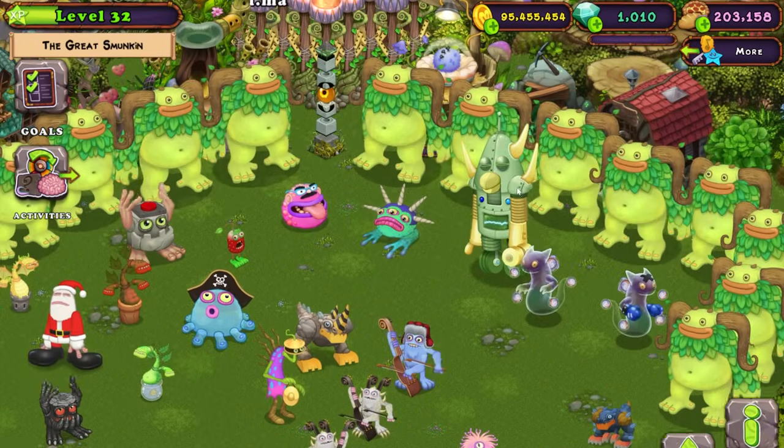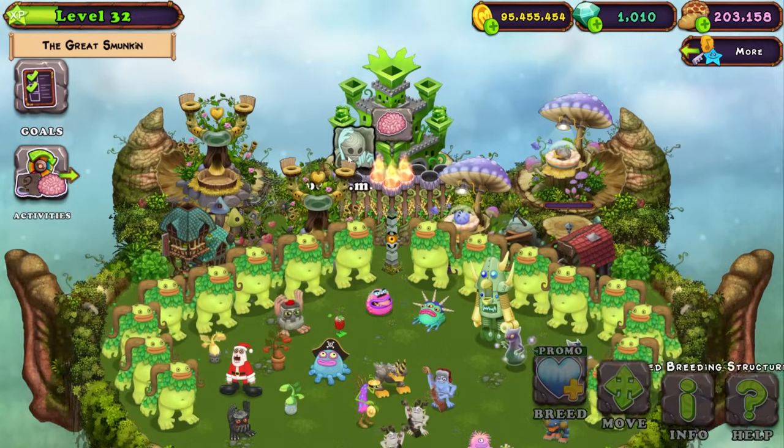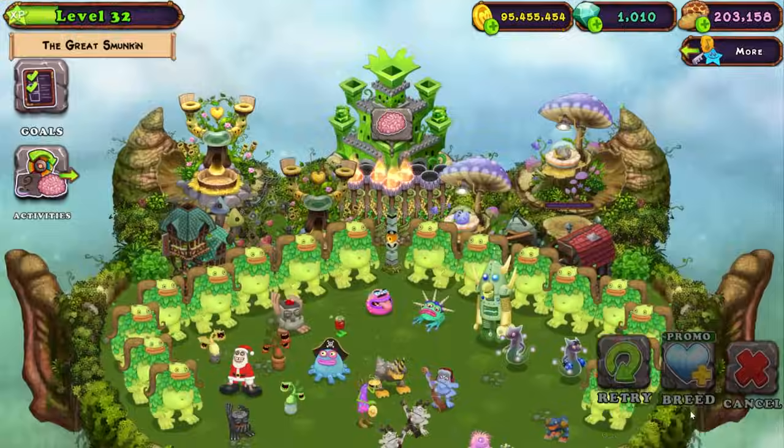What we can do here is Epic Furcorn. That combination is Clamble and Fwag, and we have both those monsters right there. They're decently high levels, so it shouldn't be too hard to get these guys. Let's see if we can get them first try — Clamble and Fwag, please, let's get it.